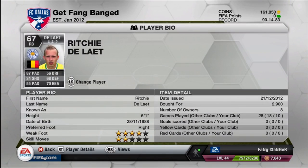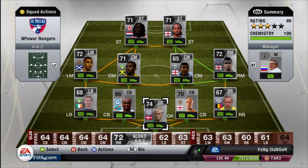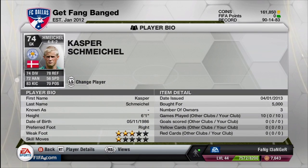In the right back position I got Richie De Lot — he is simply amazing, such a great Belgian player. I might make a Belgian team and put him on there unless I can find a gold card that's any better. But 87 pace — what more can you ask from a defender?